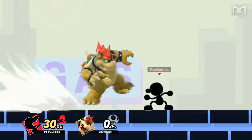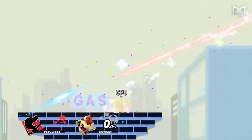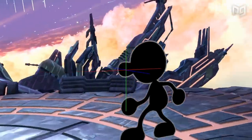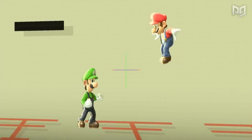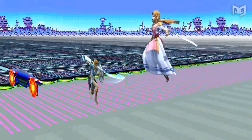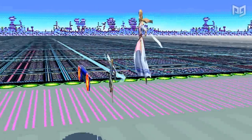Mr. Game & Watch is one of the lightest characters in the game, and this should come as no surprise considering he's only two-dimensional. You can be 2D too — simply select Flat Zone, Hanenbow, Mute City SNES, Duck Hunt, or Pac-Land, and you could take off a whole dimension.